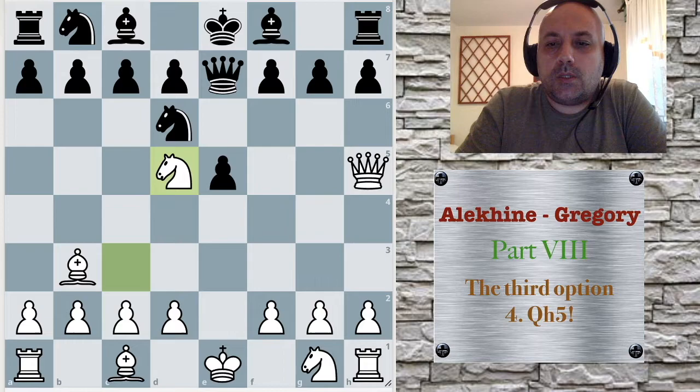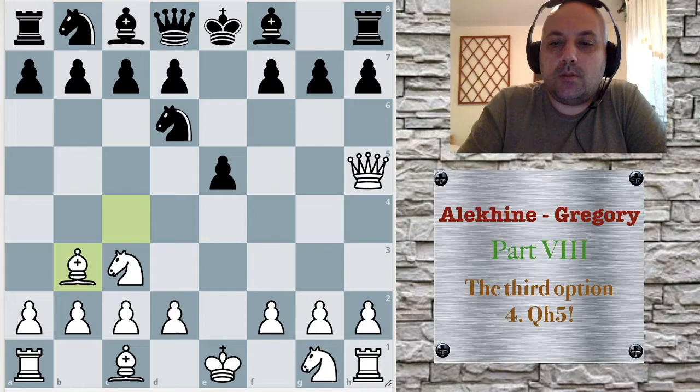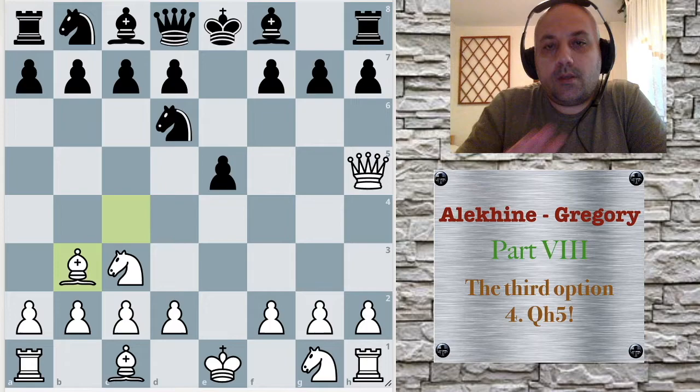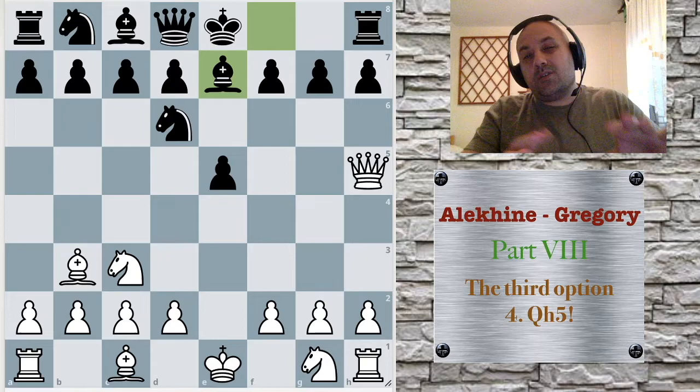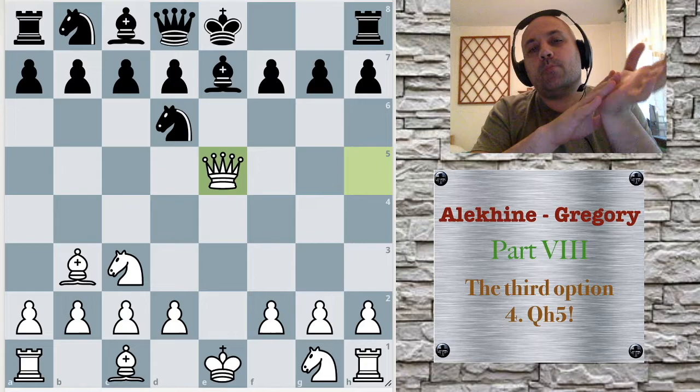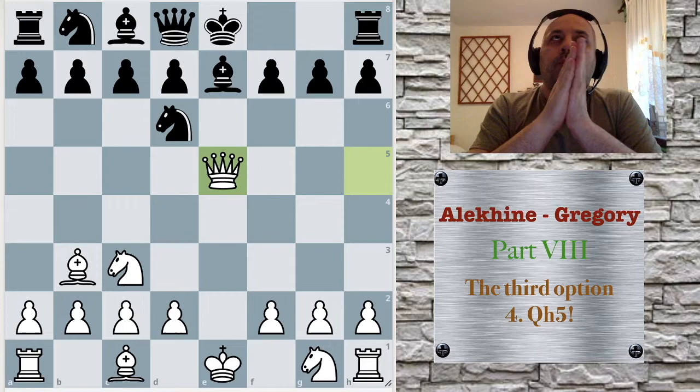There are some good moves. This is another position where I had to ask the engine because it looked bad. But actually, there is a move — it's not so hard to find. Bishop e7, just saying: take your pawn back and let me castle. So after queen e5, this position should be equal. White has maybe a more pleasant position because the knight on d6 is blocking black's pieces, but objectively white doesn't have much.